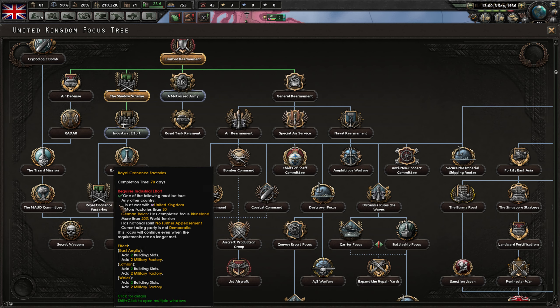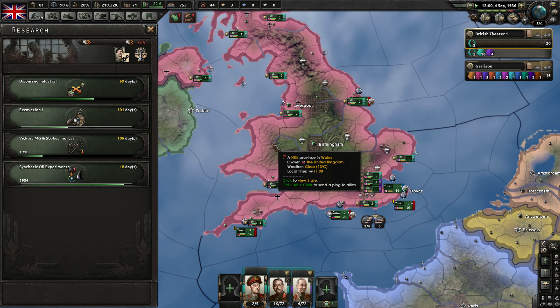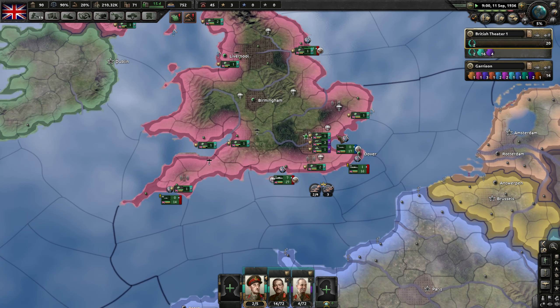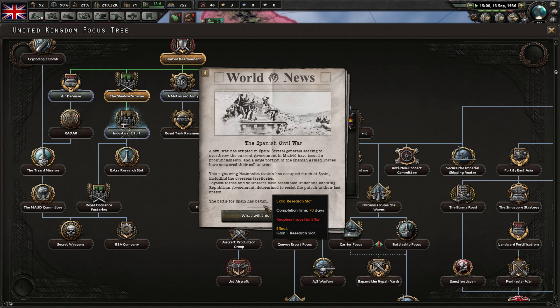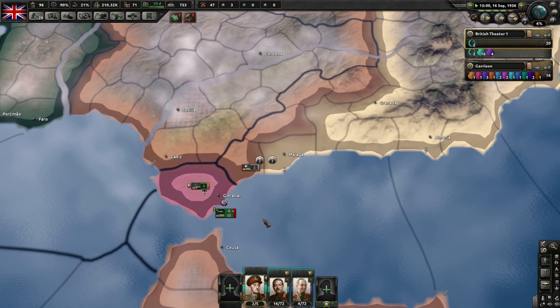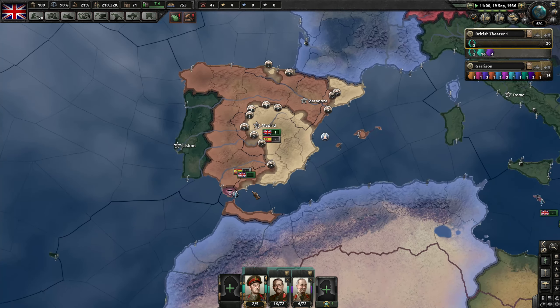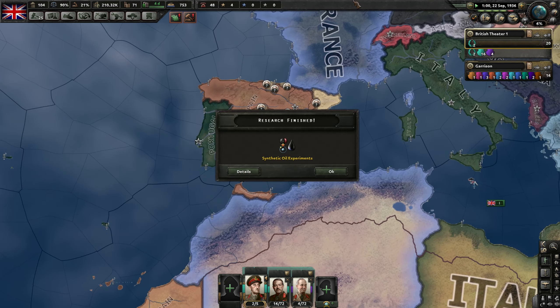We should focus on industry. I'm gonna get down to here and then we can call it quits. We might go for the research slot, but this early on it's not that important — like 1939 is where you want more. I started out with four research slots, so the fifth one is not as valuable. Spanish Civil War — I don't think there's anything I can do about that except watch. And this one dude is not gonna be enough to defend Gibraltar if Spain goes against us — we're gonna lose our entryway into the Mediterranean.